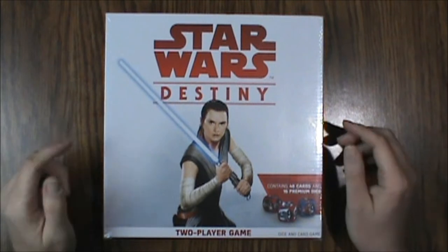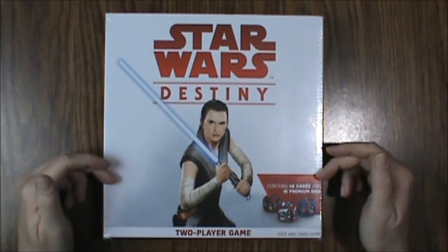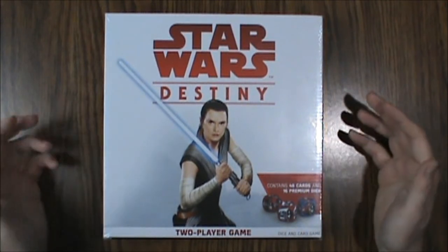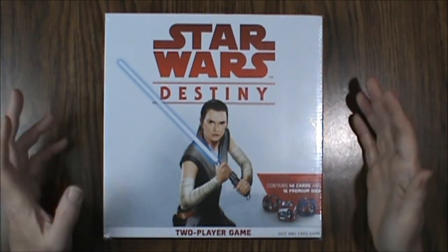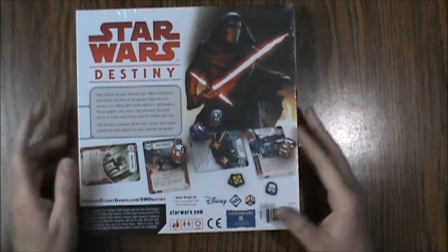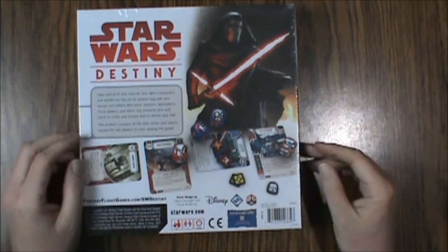Hello and welcome to another What's Inside. This time we're looking at Star Wars Destiny, the two-player game with dice and cards. It contains 48 premium cards and 16 premium dice, aimed at ages 10 and up, and takes about 30 minutes to play.